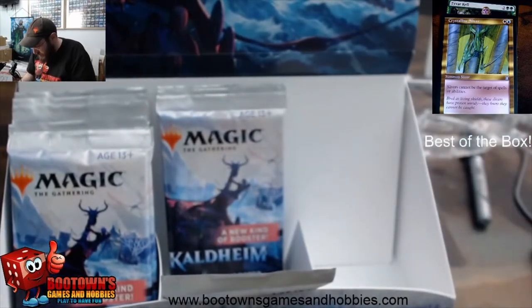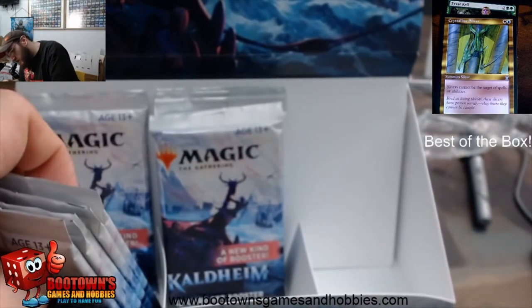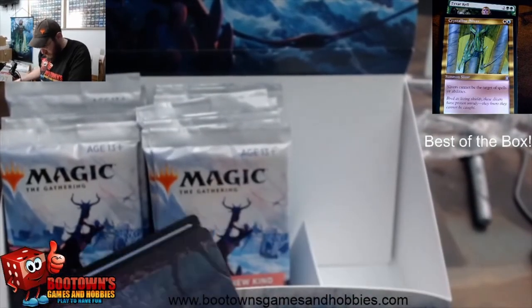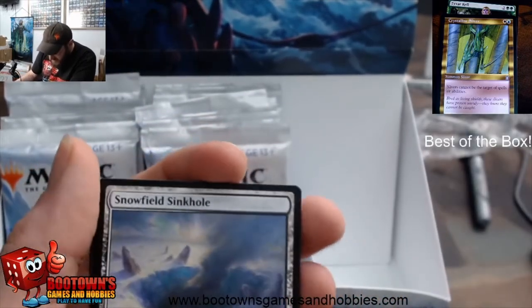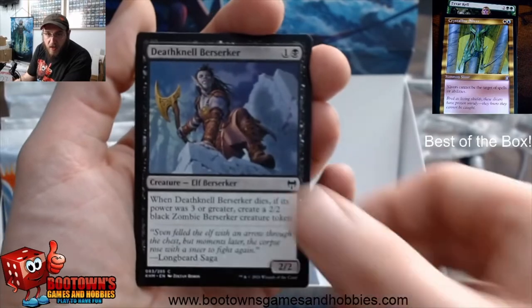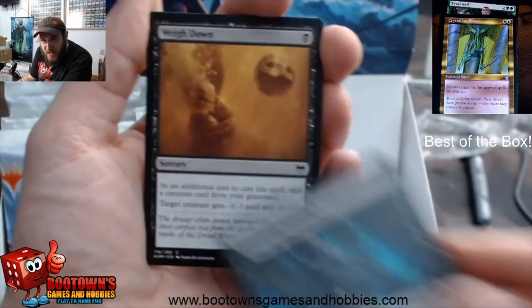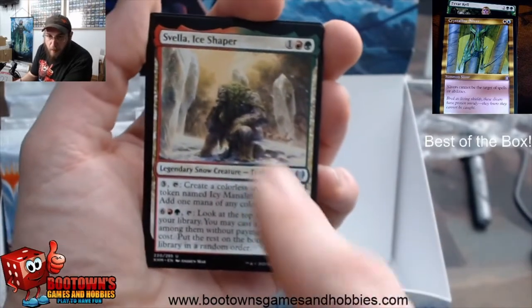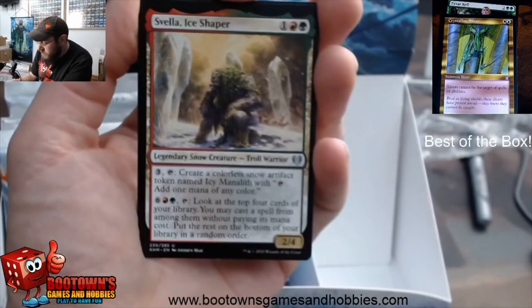How many more packs do we have? Sixteen. I still got sixteen packs to open — that's so many packs. Snowfield Sinkhole, Comus Faithful, Deathnail Berserker, Elder Fang Disciple, Feed the Serpent, Yarrow of the Forsaken, Way Down, Rootless You. Svella Ice Shaper — this card is a bomb in limited. You see this in your pack, this is a pack one, pick one right here. So good.